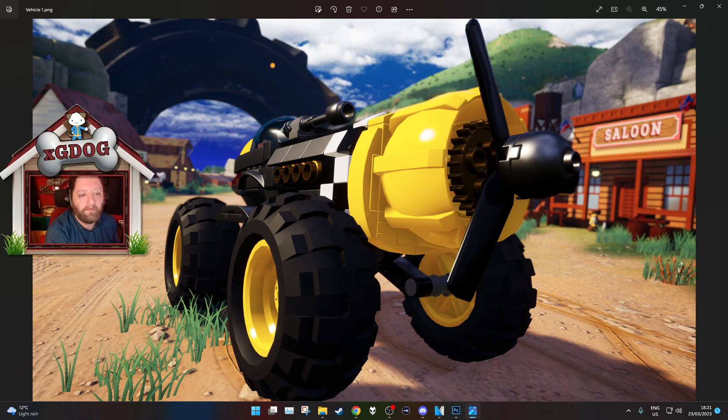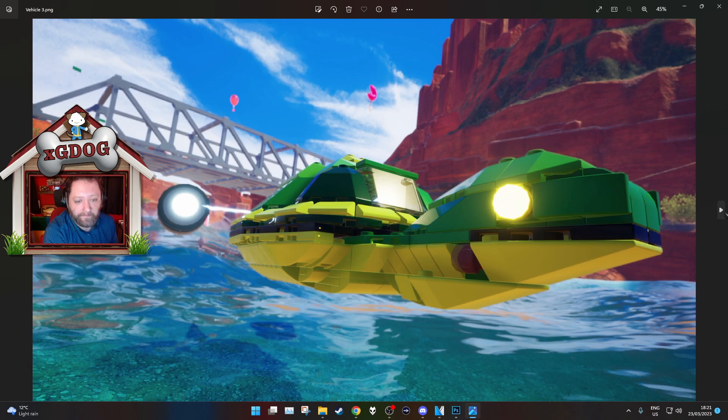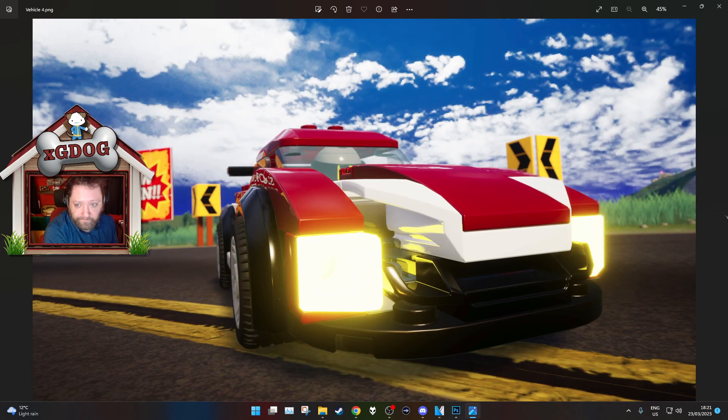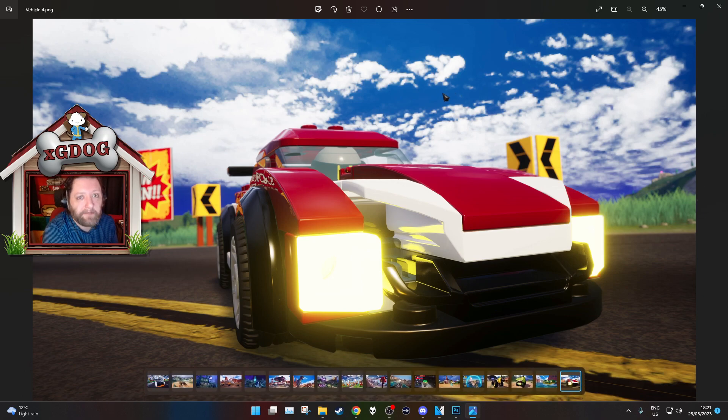Little build here — that looks wild. Little saloon look — sort of a western-themed section. Isn't that amazing? Very cool. Turtle boat and a big old car. So that's the extra screenshots. Let's get into the details.